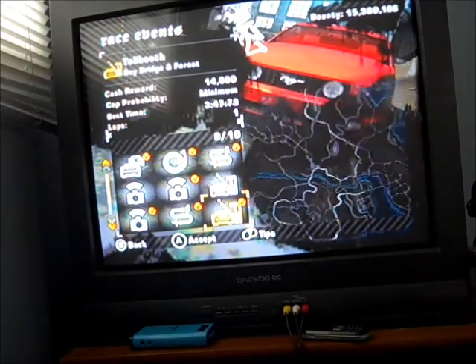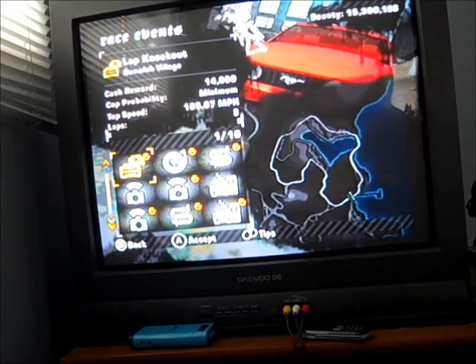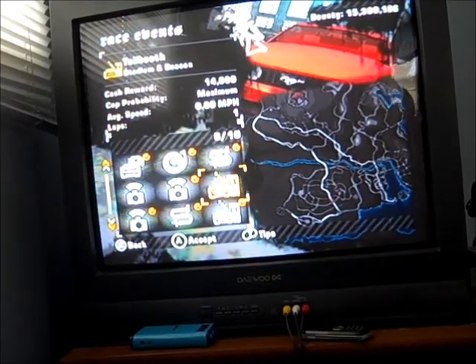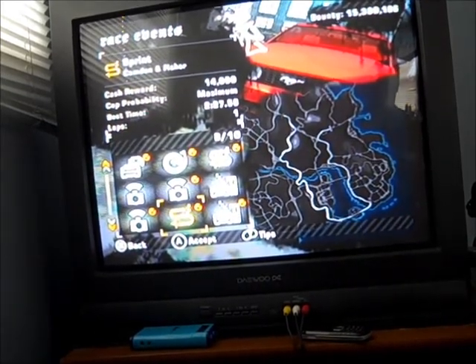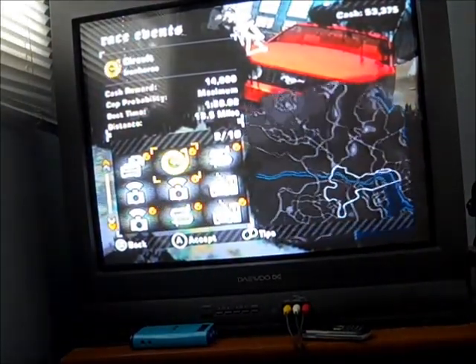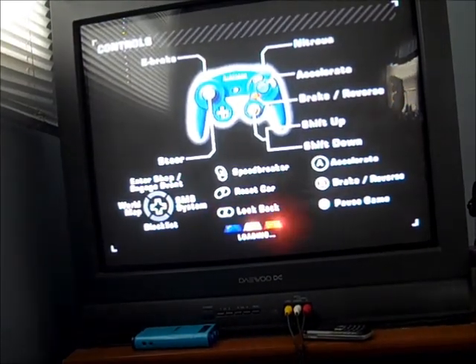There are a whole bunch of race modes. Speed Trap — you just have to get clocked at a certain speed. Knockout — the last finisher each lap gets kicked out. Toll Booth — you run from area to area in a set time. Sprint — you go one way, no returning to the start. Circuit — you go around for a couple of laps. There are also a whole bunch of different control options; I have mine set so A is my accelerator.